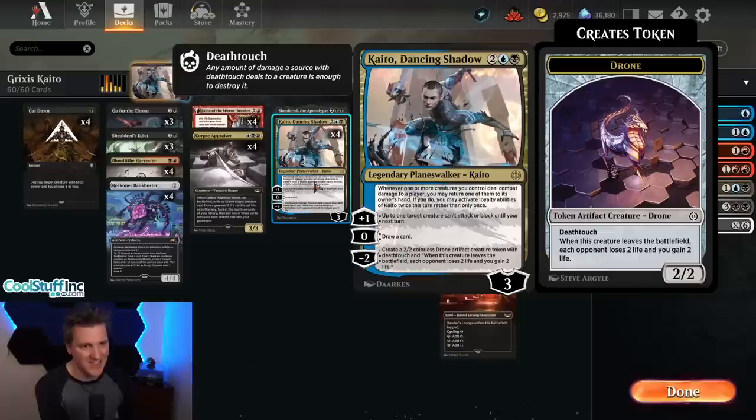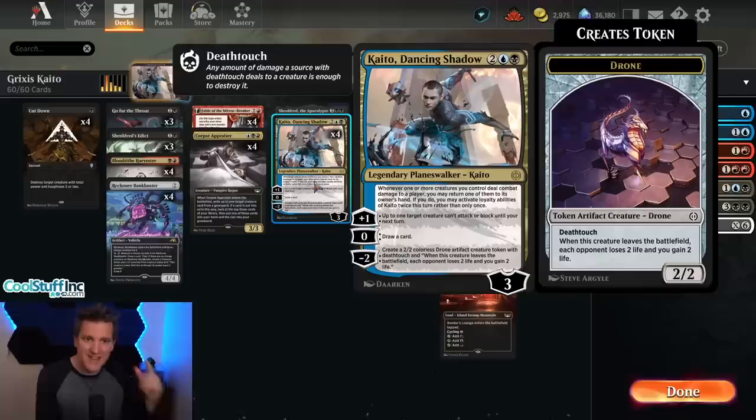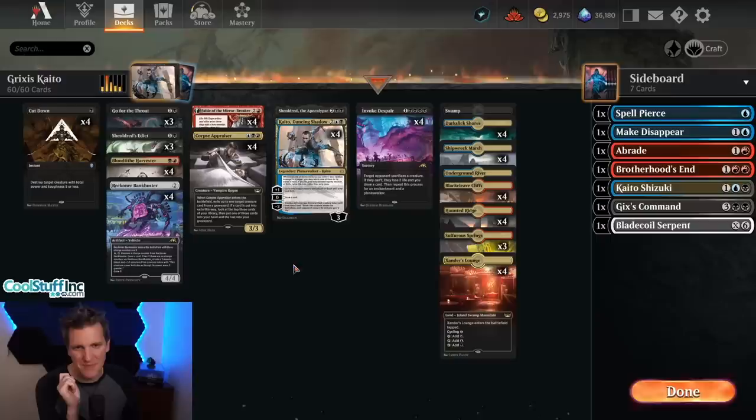We've got Grixis with mostly cards you know, and we've got Kaito the Dancing Shadow. What I love most about Kaito is the ability along the top: whenever one or more creatures deal combat damage to a player, you may return one of them to the owner's hand. If you do, you can activate loyalty abilities of Kaito twice this turn rather than once. The plus one nukes a creature until your next turn — it can't attack or block. The zero draws, which is always good. The minus two makes a 2/2 colorless Drone artifact creature token with deathtouch, and whenever this creature leaves the battlefield, each opponent loses two life and you gain two life.